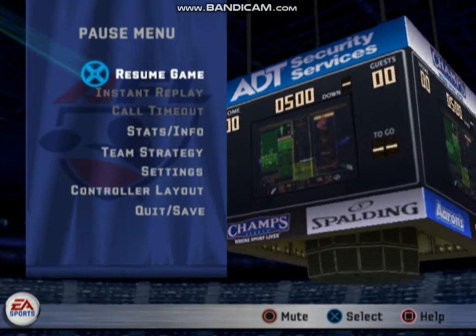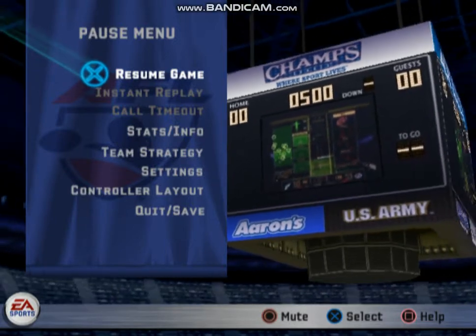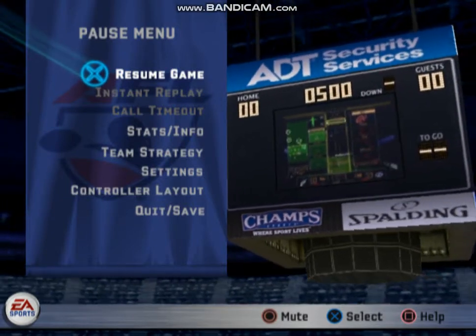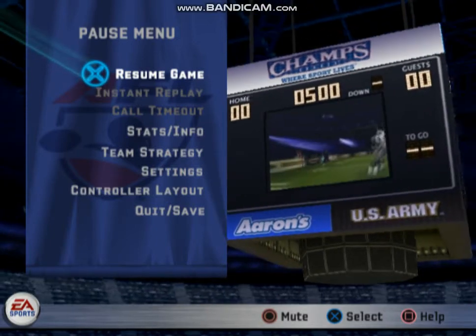Next on our list is the passing tendencies diagram. From here you can see the precise locations of each pass thrown by the current offense — yours or your opponent's. Each dot represents a pass at its relative distance from the line of scrimmage, wherever on the field that may be. A light blue dot is a completion, yellow is an incomplete pass, and red — my favorite — is an interception.